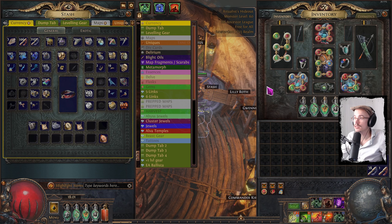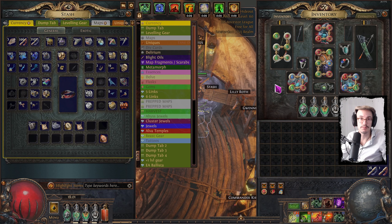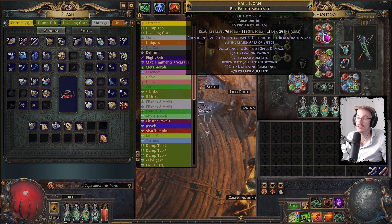So I guess we'll just start with the build. The build is the Toxic Rain Ballista build from Pelstron. Great build, great starter. Still playing it. I've got most of the pieces down. The only thing I have not been able to find is the Wilma's Requital, the helmet.